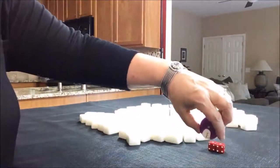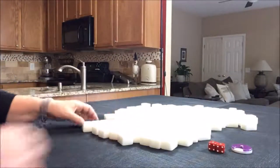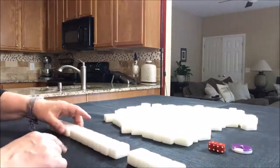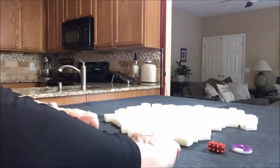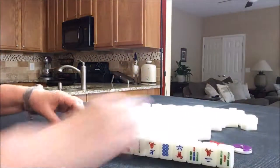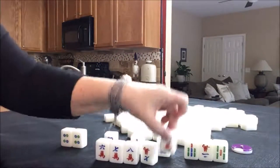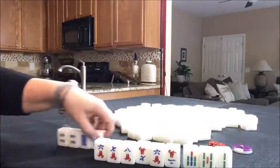And again, it's the wind of the round — east. As a non-dealer, we get 13 tiles. The tiles are like a deck of cards. There's four suits: bams, cracks, dots, and winds and dragons. The winds and dragons together are called honors, and that makes up the fourth suit. So here we have numbered tiles, one through nine. We have cracks, then we have bams, and dots.